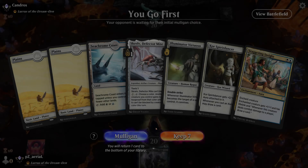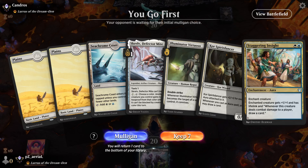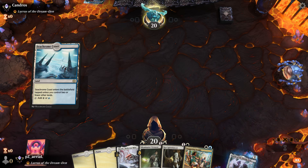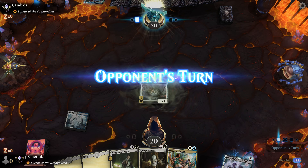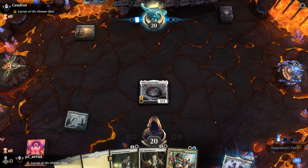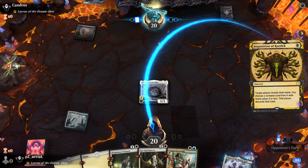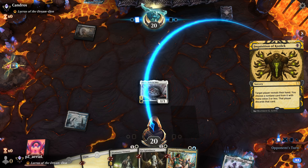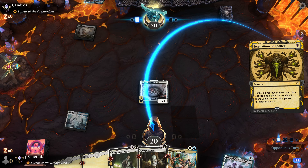Round two — this hand has a bunch of creatures and a Staggering Insight; I'm interested in keeping it. We can go Screlv into Kor Spiritdancer into Staggering Insight. The opponent plays black mana — is this for a Fatal Push or a creature? Inquisition of Kozilek, so we're going to lose probably Staggering Insight. But if they took one of the creatures, I feel pretty happy.